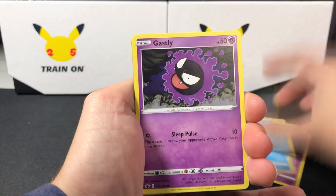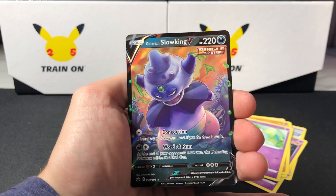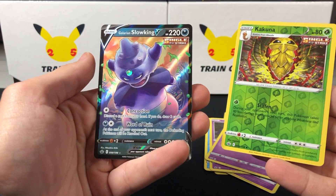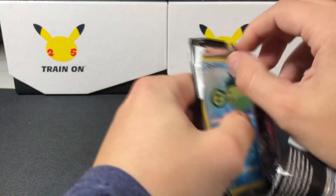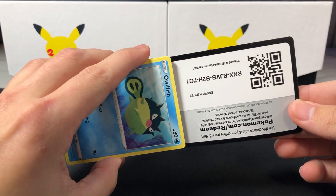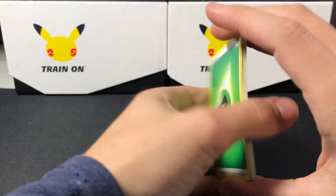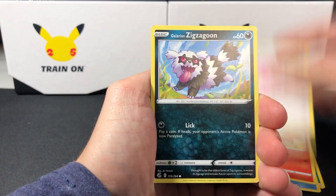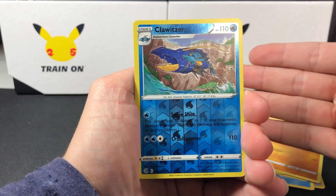Wouldn't it be insane if these boxes were actually good? These boxes come with six packs and they are not as expensive as I thought they were going to be — they're $40. Six packs, two absolutely insane promos, three if you count the jumbo card, a coin, and then a pin.